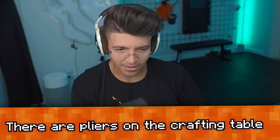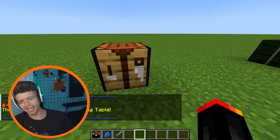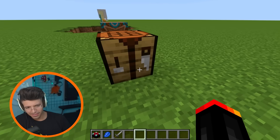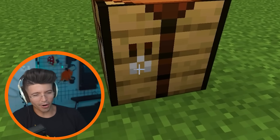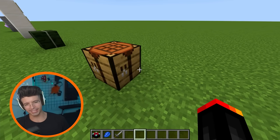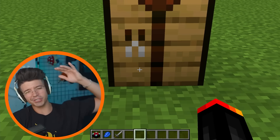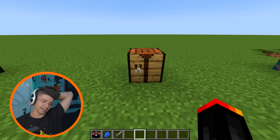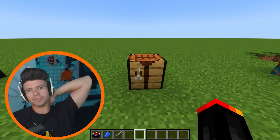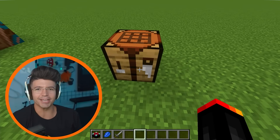There are pliers on a crafting table. I see the saw — why can't we get the saw from a crafting table? There's also technically not a hammer. Are these pliers or are these shears? It would be kind of weird to have shears on a crafting table. There's leather, but why are there shears? Or are they just scissors? I'm over it. Minecraft crafting tables need an update — why are there all these tools we literally can't use?